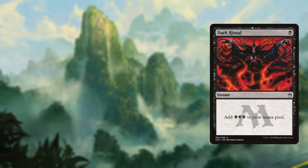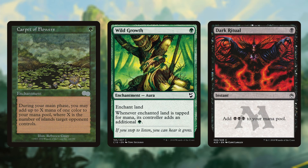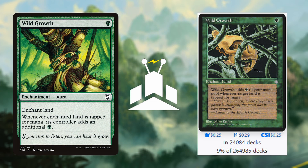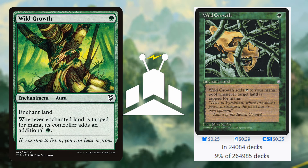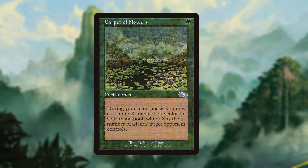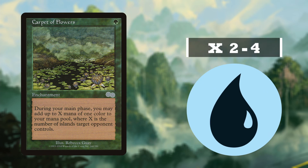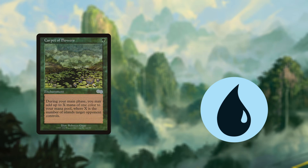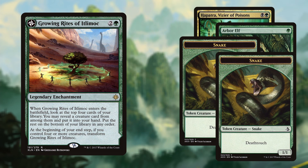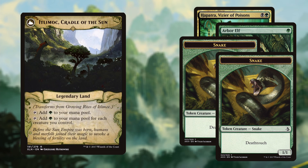Rounding out the ramp package, I run Dark Ritual, Wild Growth, Carpet of Flowers and Growing Rites of Itlamoc. Wild Growth is one of those great budget ramp cards that flies under the radar and doesn't get removed as often as other mana rocks do — I think it should be played more, as it's currently only in 9% of all decks that can run it according to EDHREC. Carpet of Flowers is another group-dependent card, as Blue is often played in my group and nets me 2–4 mana each turn. Growing Rites might not be considered ramp by some, but in Hapatra you often have 3–5 creatures out by turn 4, so it can often be flipped the turn it comes down, securing a Gaea's Cradle on your board — if it doesn't get blown up afterwards, of course.